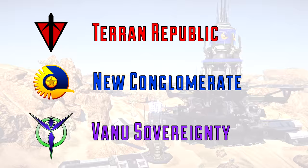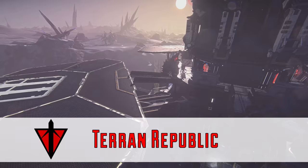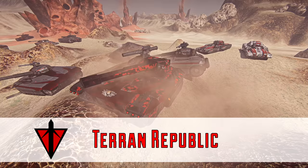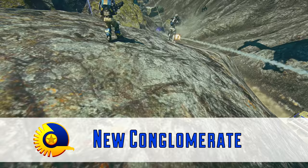There are three factions in Planetside 2, and they all have different strengths and design philosophies. The Terran Republic focuses on putting as many bullets down range as possible. Most of their weapons fire quickly, they have the largest magazine sizes in the game, but tend to sacrifice reload speeds in exchange. Their main battle tanks and Empire-specific fighters are the fastest in the game.